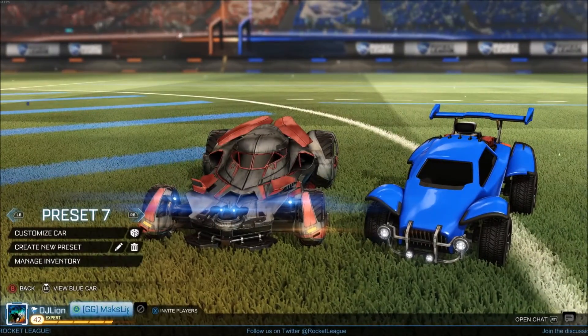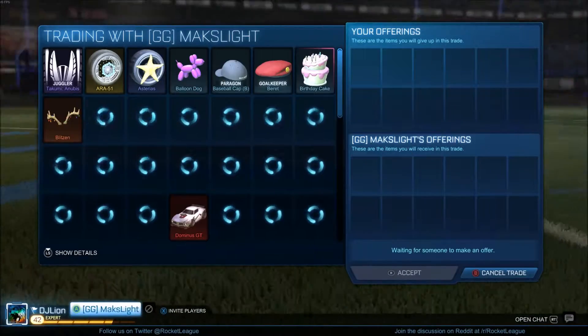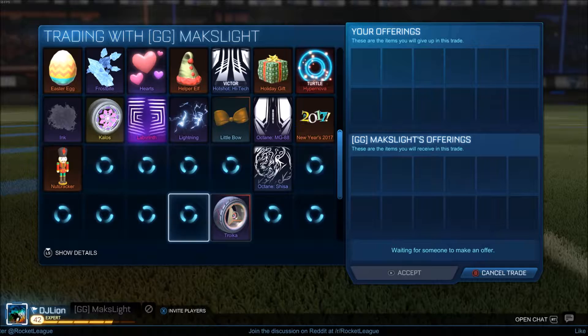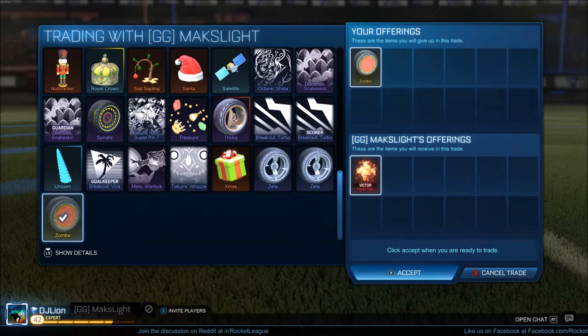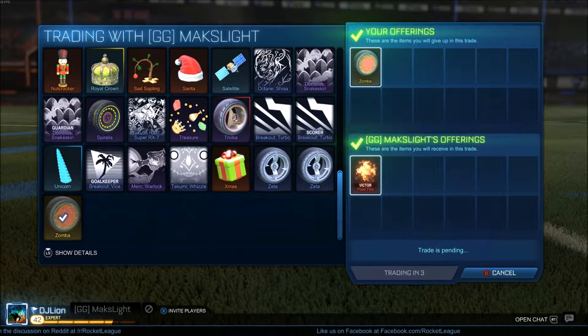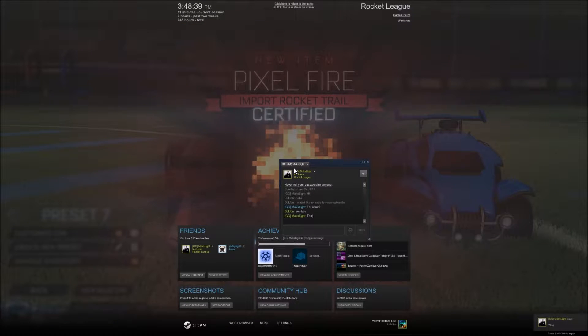I wanted to use the Batmobile just so people wanted to see what I had, so they couldn't be like, 'oh, could I have this?' For this trade, I was trading Zombas for Pixel Fire, but it was certified with Victor, which is not a bad certification, and I feel like that would be a lot easier to trade than Zombas, so I think that's just a bit of profit.